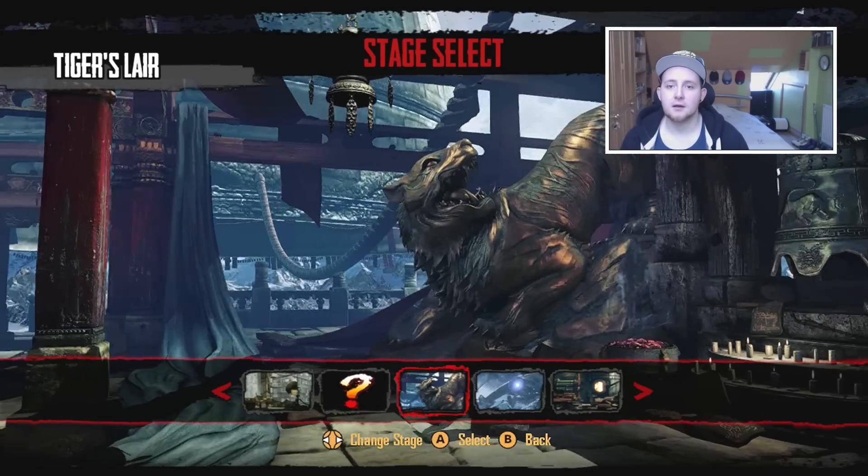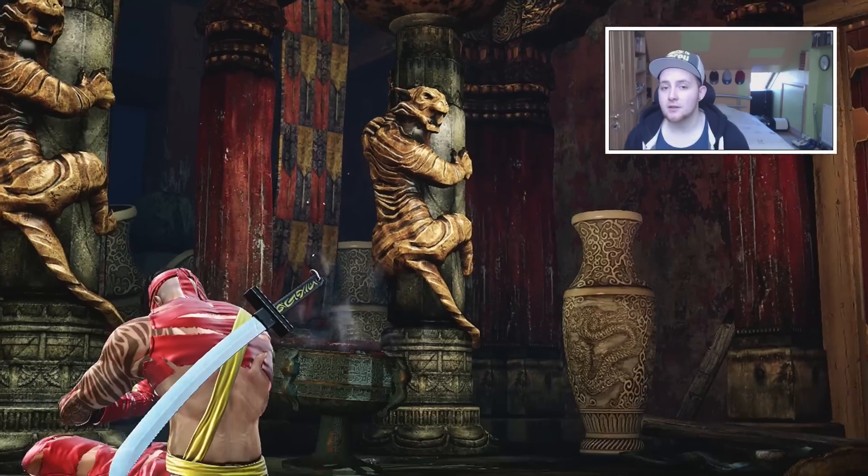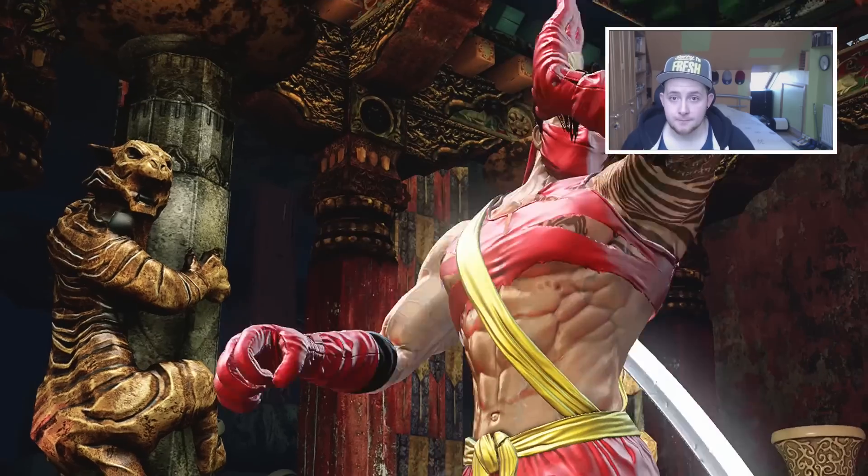Additionally, there's also the training mode icon now available in the KI store. Again, provided you have completed the criteria, you can get the training mode icon, and if you haven't, when you do complete it, it will unlock. Those are the two KI store fixes - basically anything you couldn't unlock before, go and check it, because you should now be able to get it.